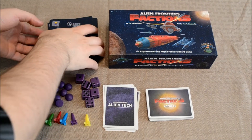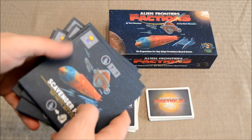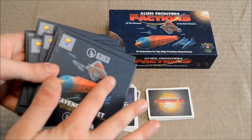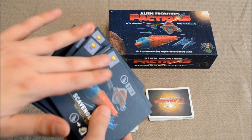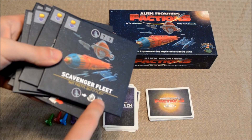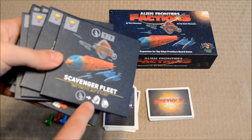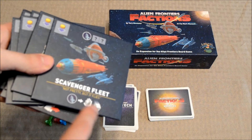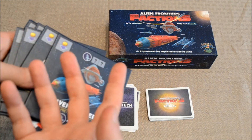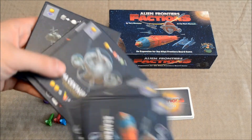Up here in the upper left, you have these faction boards. At the beginning of the game, each player will pick a faction, and that'll give them some sort of special ability. Players can actually dock their own dice at these boards and perform some type of action, though that usually requires them to pay a fuel to the original owner of the card. The owner benefit is down here on the very bottom, and the visitor benefit up here basically allows a player to dock two dice in order to construct a ship at the normal cost. Each faction is different, so you'll want to go through these ahead of time and pick the one that best suits your play style.